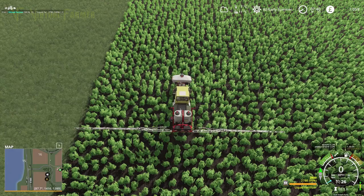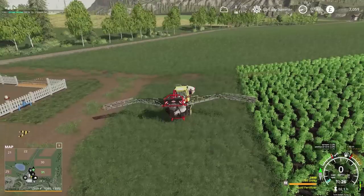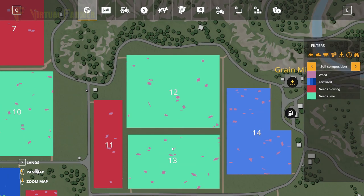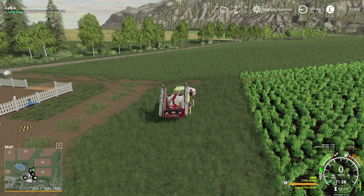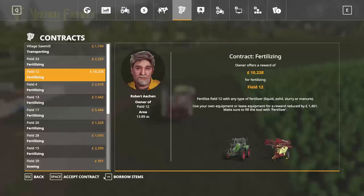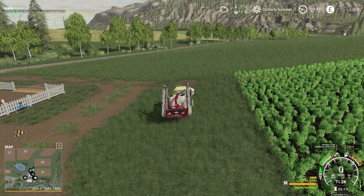That's fine though because we have a huge field that needs fertilizing. Field 12 here has a 10,000 pound contract on it, and we've spent 3,000 on fertilizer just now. So what we're going to do is accept that contract and go get that done. This is a massive fertilizer contract today - it will bring us in a really nice amount of money.